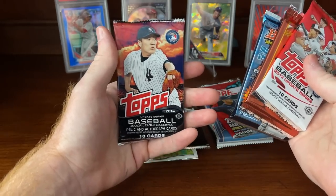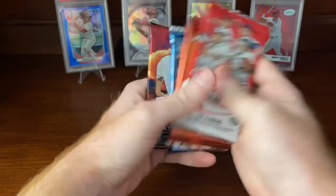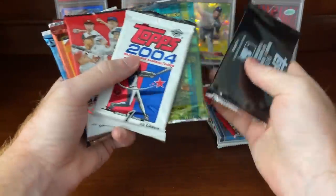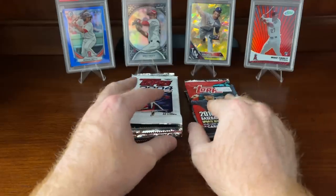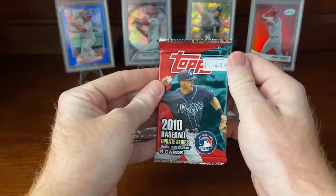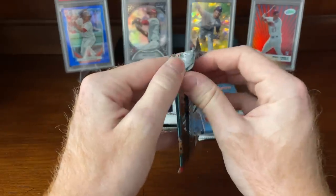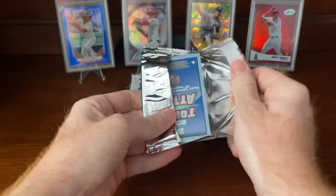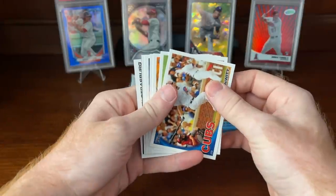And then the one I like the most is going to be Topps Update from 2014, looking for Mookie Betts, Jacob DeGrom, George Springer, and a couple others. So those are the packs — let's see what we can do. I'm going to order them by how I personally want to see these opened, and hopefully we can get something decent. The very first pack — this is 2010 Topps Update. I did not pay $4 for it, I paid a little bit less, looking for Giancarlo Stanton rookie cards. His flagship is out of this set and you can get golds and one-of-ones, but it's pretty hard to do either of them.